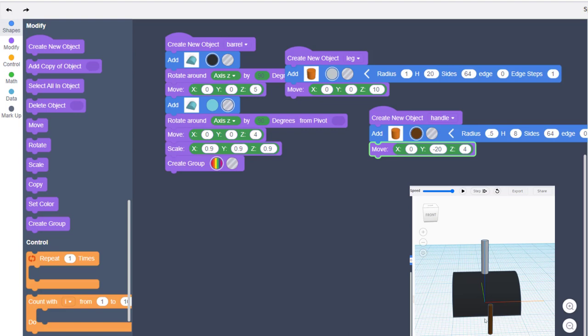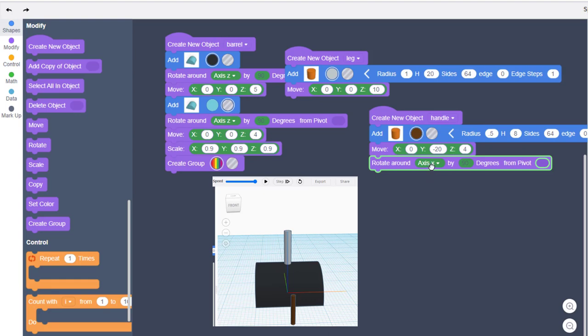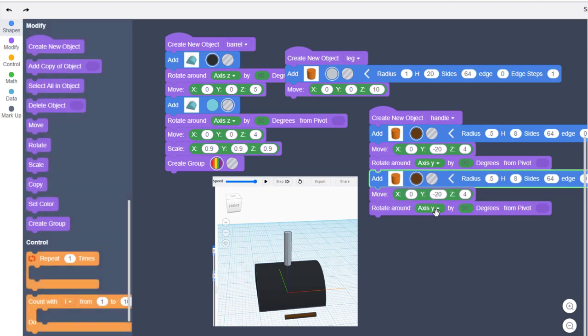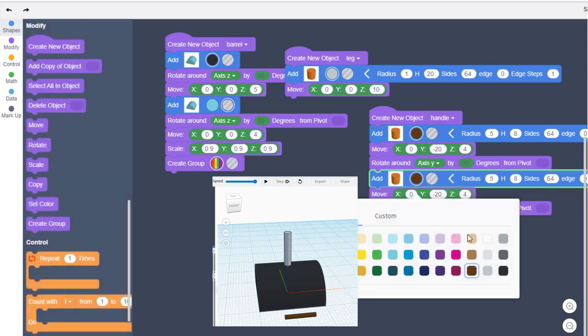Now when we hit play you can see our handle is out in front. For this to be a handle we need to rotate it — we're going to rotate around Y and we want 90 degrees. Hit play and look at that, it now looks like a handle. We just need connectors — we're going to duplicate it to make them.